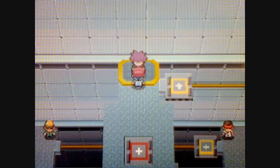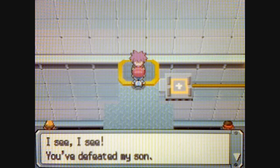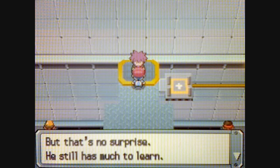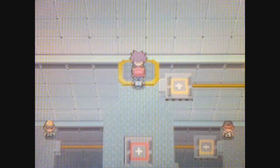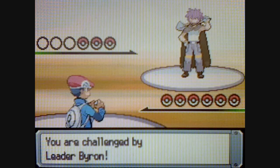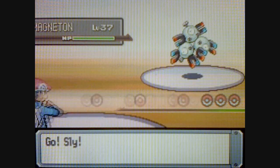Alright, it's time for our sixth gym battle, and we're going to take on Byron. This is Rourke's father, and this is Byron.